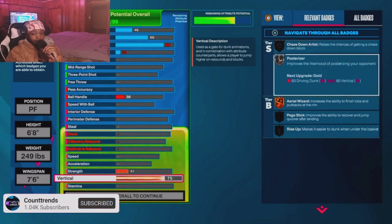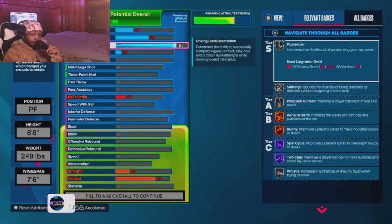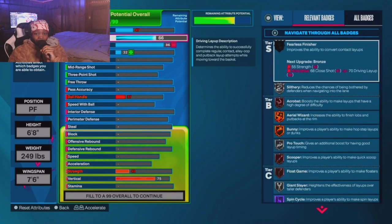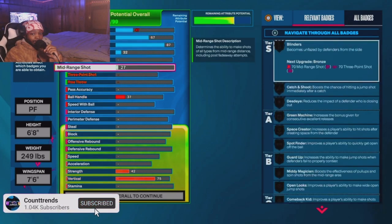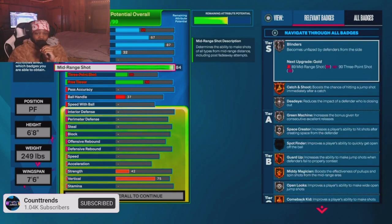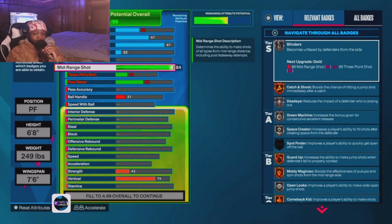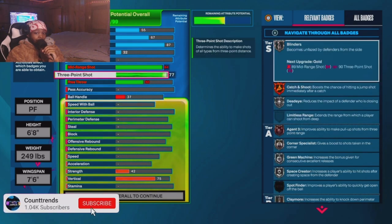I went 7.6 wingspan. As y'all can see, I went to 87 Driving Dunk. The reason why I went to 87 Driving Dunk — I'm gonna explain every decision I made. I went 87 Driving Dunk because he gets contact dunks with an 87 Driving Dunk and a 75 Vertical. That's why I did that first.